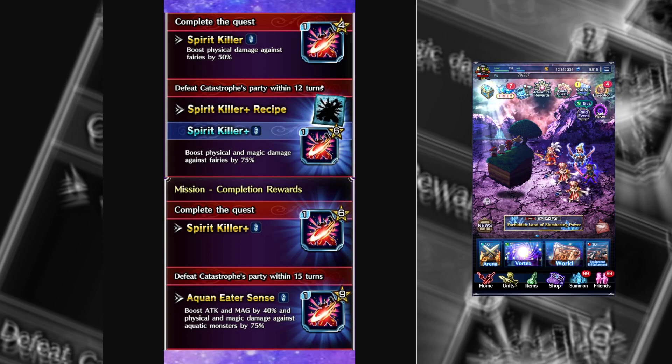Everything's either killers or LB damage, but specifically from these, I'm most happy about the Aquaean Eater Sense because Aquaean Killer is, by far, one of the hardest killers to gear for in the game. There's like five things. You got Slendr's Protection... yeah, it's very uncommon. And anything they've given out is all premium stuff. So an actual source of permanent Aquaean Killer in-game? Yes, please. And again, it's versatile — attack and magic 40%, but also physical and magic killer.